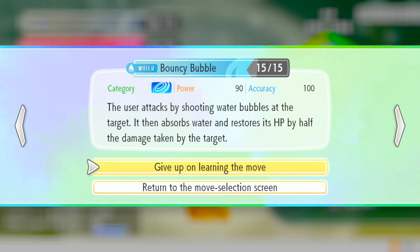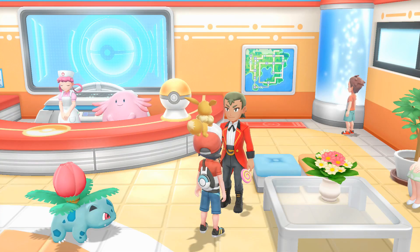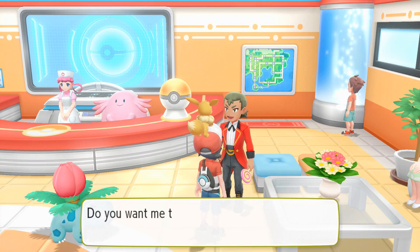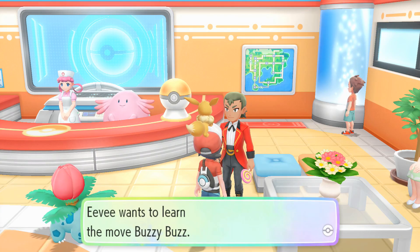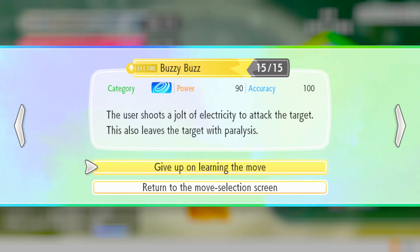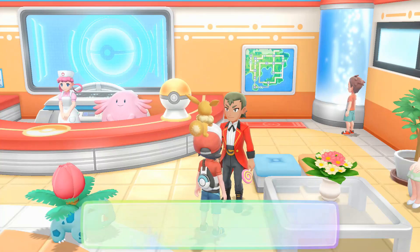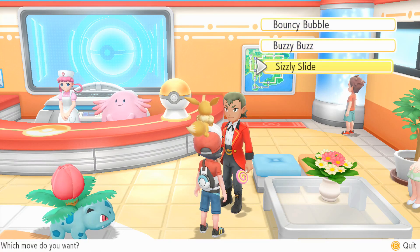It's a water move. 'User attacks by shooting water bubbles at the target that absorbs water and restores its HP by half.' Oh wow — that's like a Water Giga Drain almost. That's crazy. What other moves does this dude have? Buzzy Buzz and Sizzly Slide. Is this electric? It is electric. 'Shoots a jolt of electricity to attack the target, also leaves the target with paralysis.' That almost sounds like a guaranteed paralysis. That's pretty crazy.